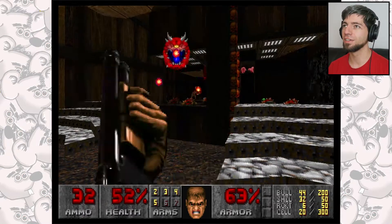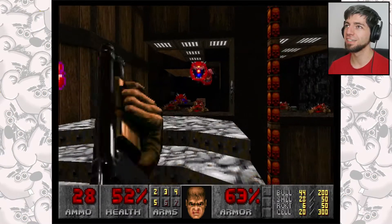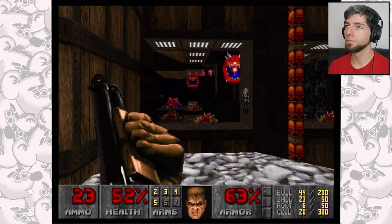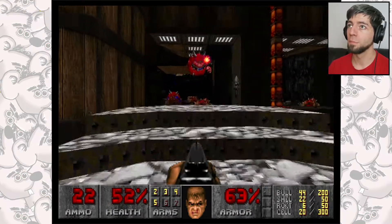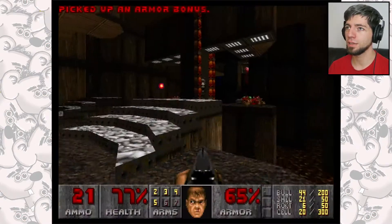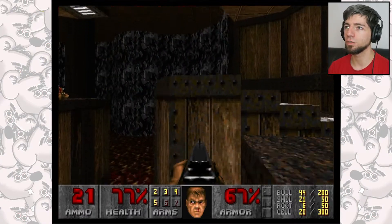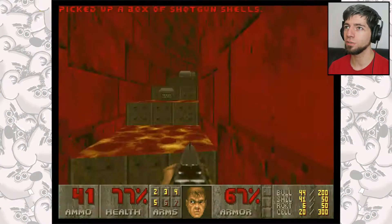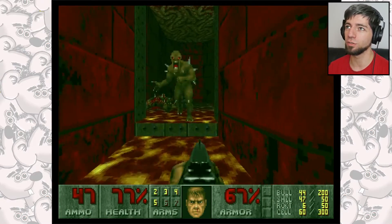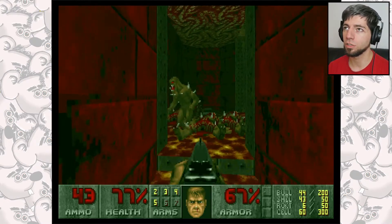Once we've got these out the way, I'll show you another secret — full of secrets today. We'll collect that energy and the armour. So if we drop down here, you get a radiation suit and then just come back up the way you came. Basically you get a ton of ammo doing that, especially the plasma ammo which is gonna come in super handy.